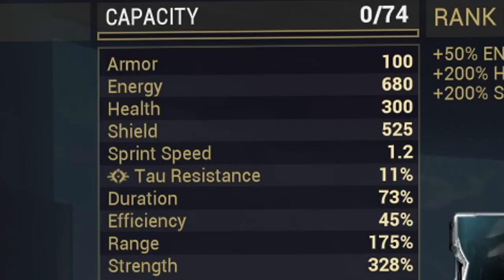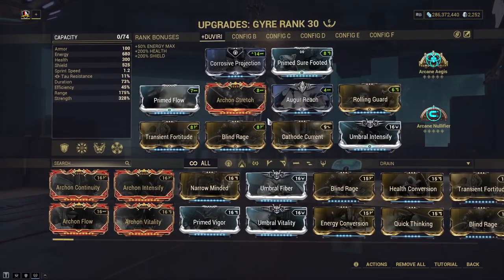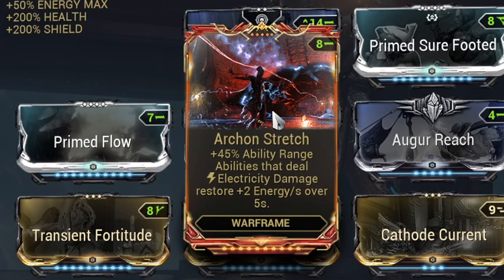Duration doesn't need to be touched here really. You can hurt it a little bit, but don't hurt it too much, as you'll be needing some decent base duration for your abilities. And finally, we have efficiency — this can be hurt significantly, because our Cthode Grace ability gives us energy back per kill, but we'll also be seeing the Archon Stretch mod, which will give us energy return on electric ability damage. So when they're paired together, you'll ramp up energy back with ease.